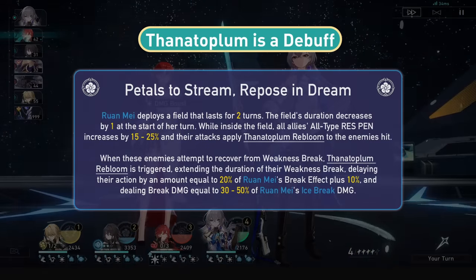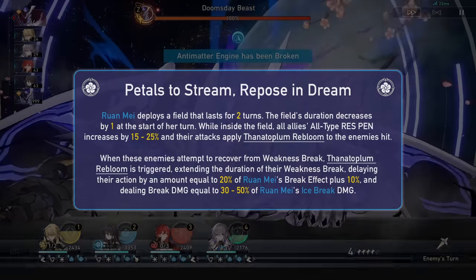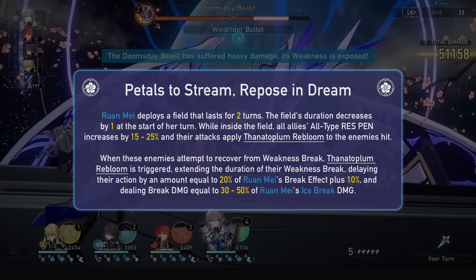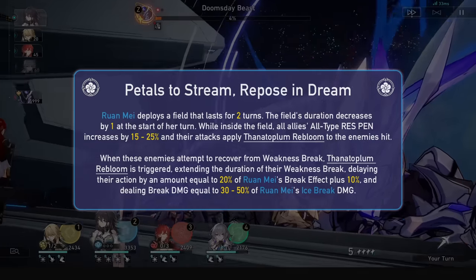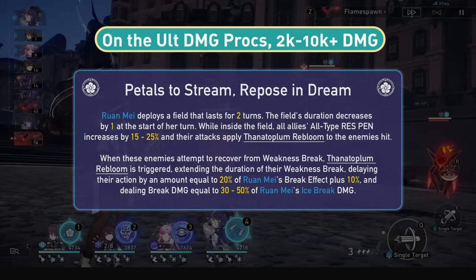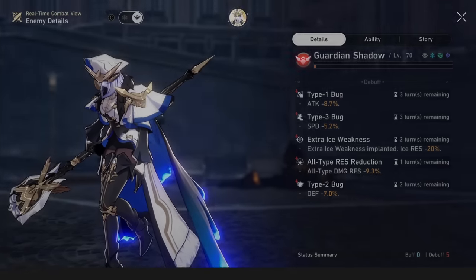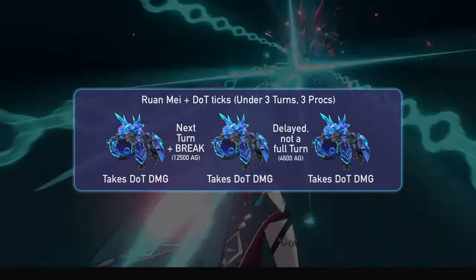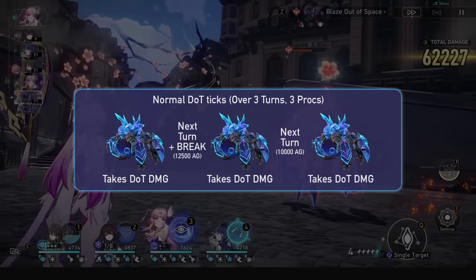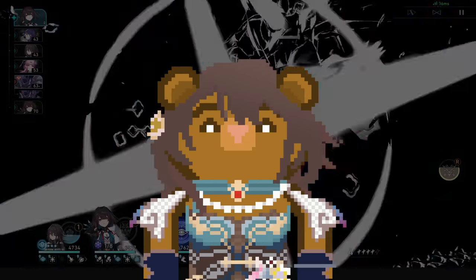As for the ultimate mark, this is a debuff and it stays on the enemy permanently until it is activated. When the enemy with said debuff tries to recover from weakness break, they will instead be delayed and receive some break damage from Ruan Mei. The delay is 46% at Ruan Mei's ideal break effect stat line. This break damage is calculated as normal and then multiplied by the ultimate's break damage multiplier, so on these ultimate mark damage procs you can expect to see 2k to 8k damage when the enemy tries to recover from weakness break. The delay acts like a freeze delay, meaning the enemy will take their action, consume a ton of debuffs, and then be delayed. This is massive for DoT playstyles but kind of annoying for debuffers. The enemy will take the DoT damage, be delayed, and then take it again very soon, rather than waiting a whole other turn — basically speeding up the DoT damage process, making damage over time less over time. Alongside detonations, you are going to have a lot of damage procs.